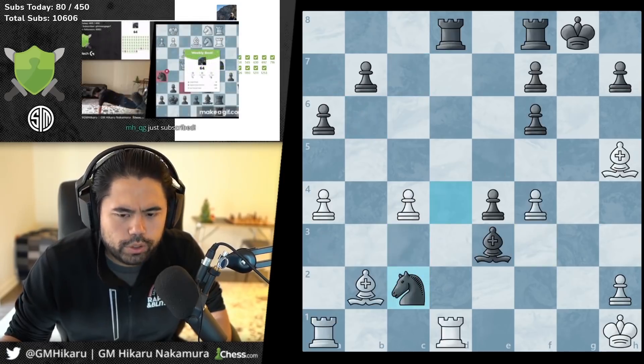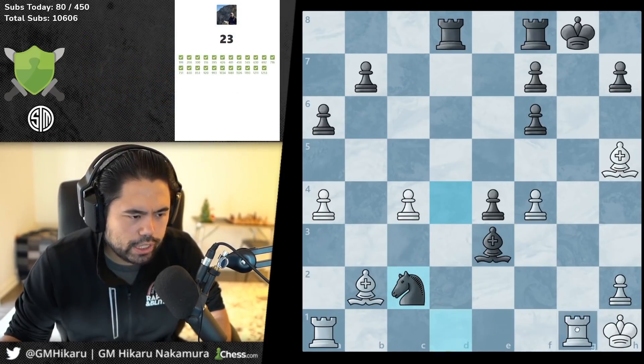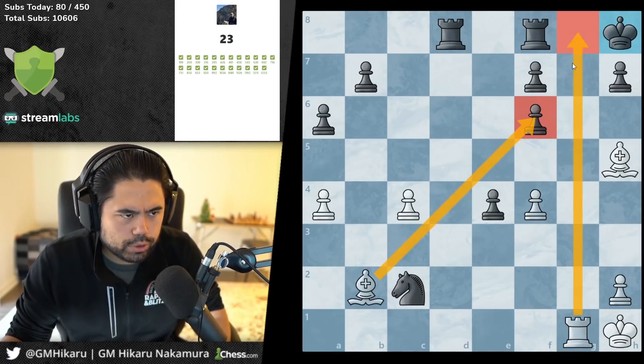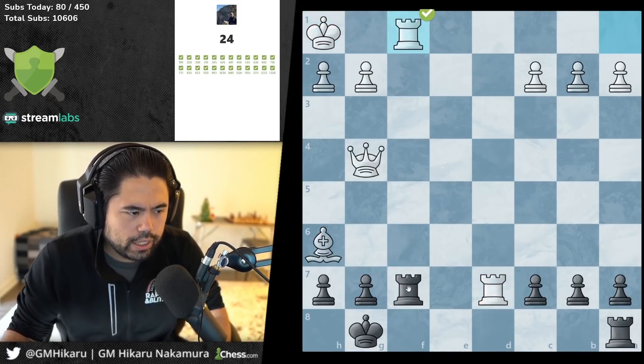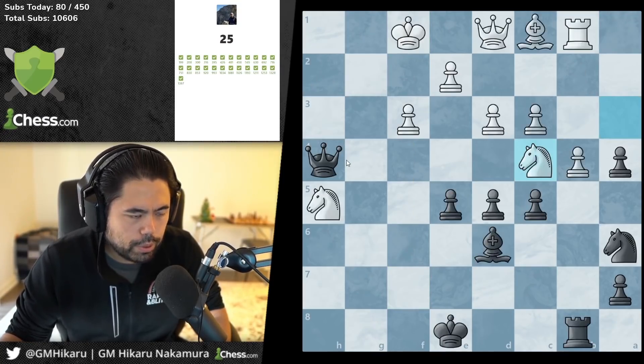I think you just go check, check, and now you checkmate because the rook covers the squares on the file and the bishop attacks on the diagonal. It's another ice skater check — king can't come forward, it's just stuck on the back rank. Probably the last ice skater, we'll see.